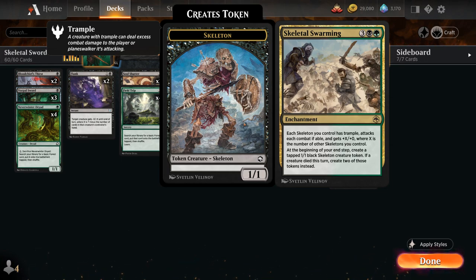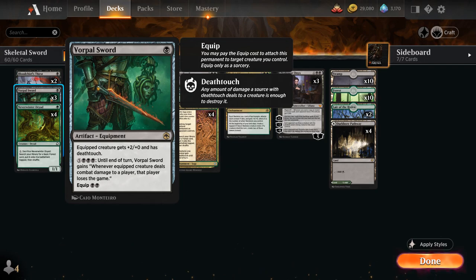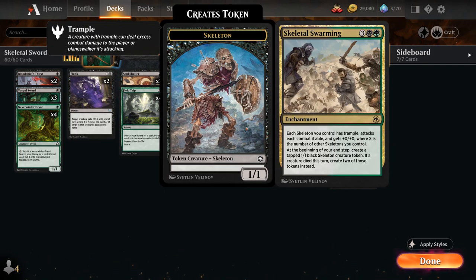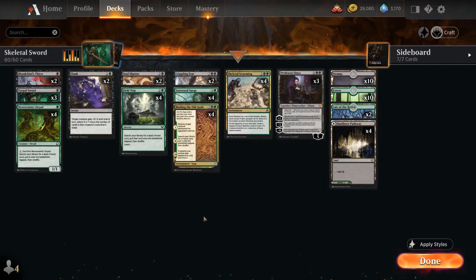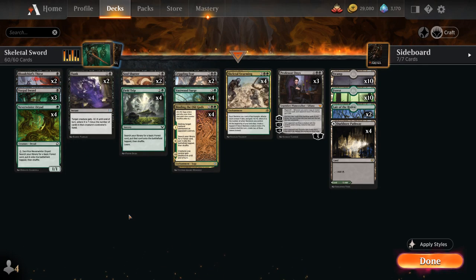The other reason to go with Skeletal Swarming is that it puts us in green, and we kind of need to be in green so we can ramp up to have enough mana to use Vorpal Sword's alternate win condition. Skeletal Swarming isn't perfect because our skeleton only appears at end of turn and enters tapped, so we may have to equip and activate Vorpal Sword in the same turn, or wait a turn before equipping. It is going to cost us a lot of mana, but that's why we have a lot of ramp in the deck. Let's take a look at the rest of the deck.